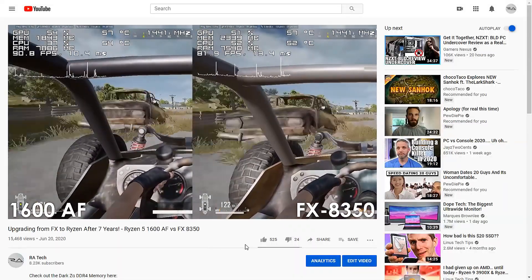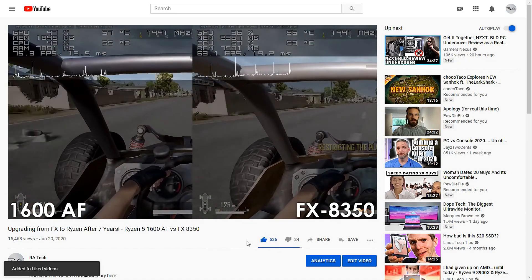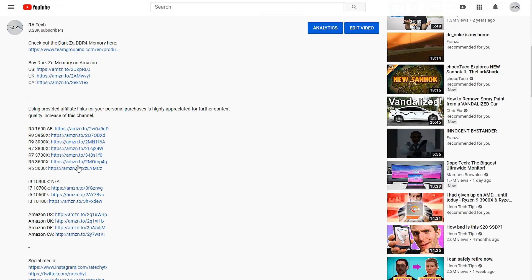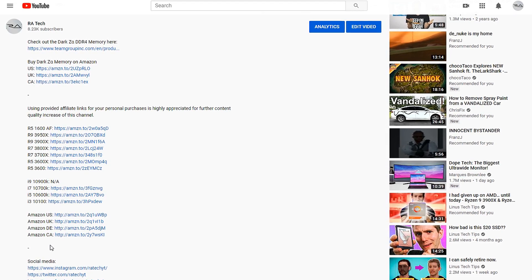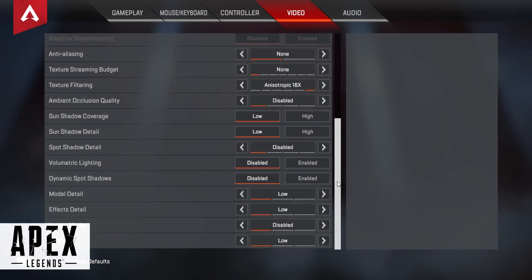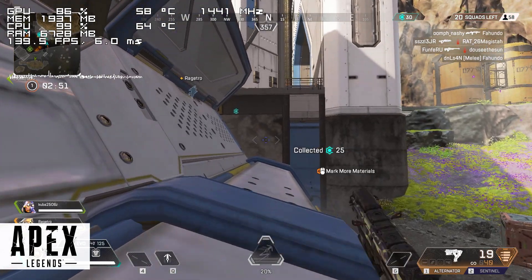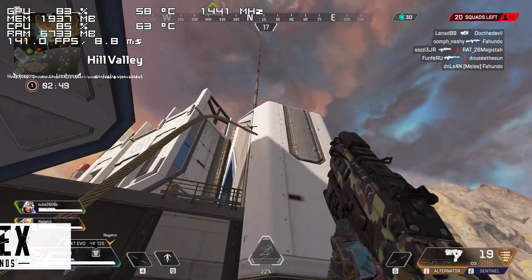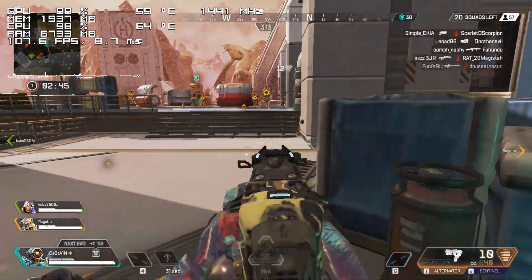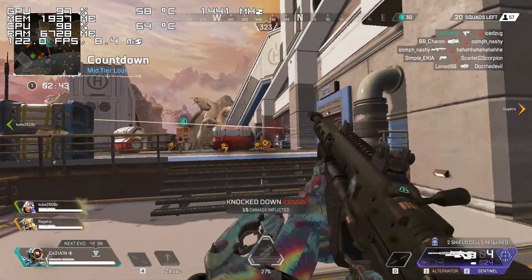By the way, if you're enjoying the content I'd really appreciate if you could leave a like, and you can also support this channel by using the Amazon affiliate links in the description. The i5-3470 performs great in Apex Legends — I've played the game for hours, it runs silky smooth, and I rarely saw dips below 90fps.